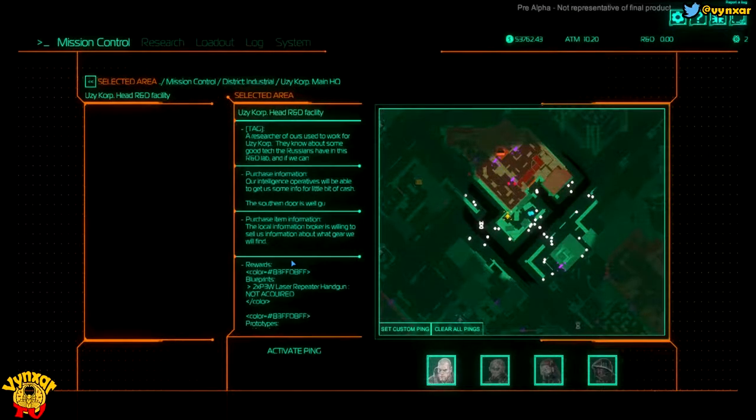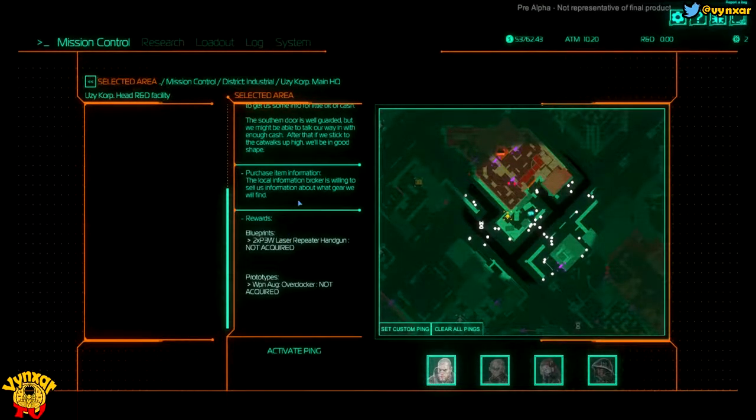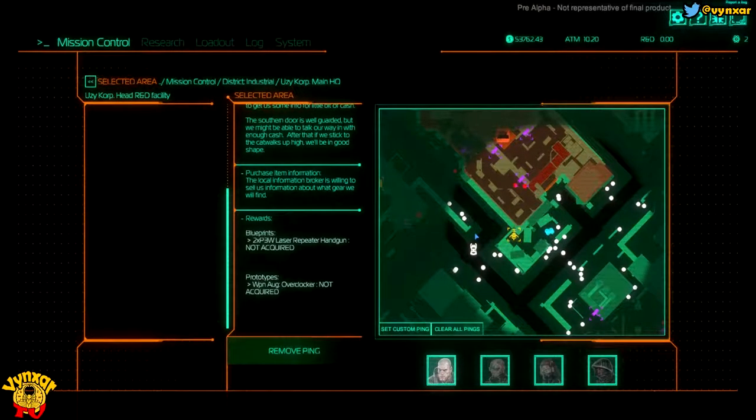I'm going to take the other one just in case. This one is telling me what I'm going to find — we would be able to get a laser reputer handgun and a weapon augmentation from a locker. Okay, seems very interesting. I'm going to activate the ping so we can just see where we need to go.